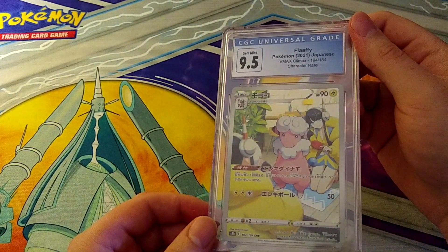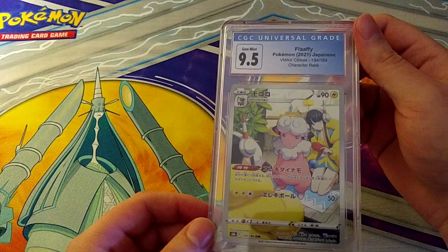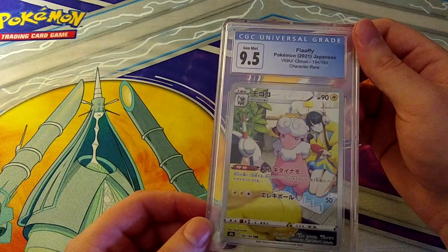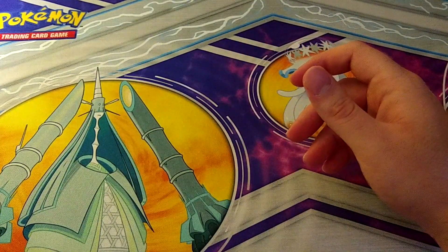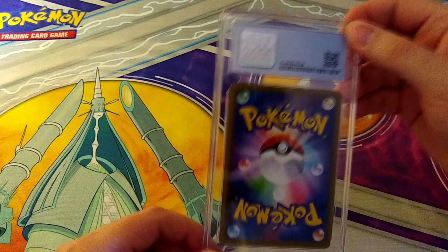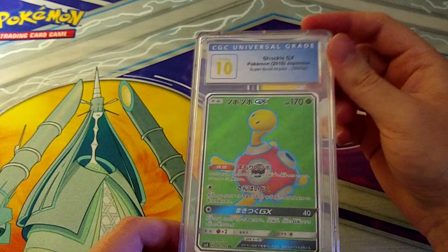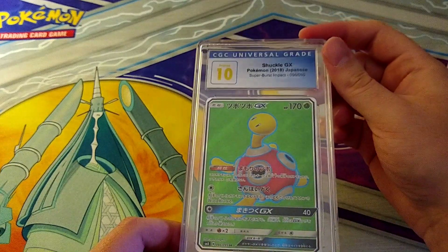9.5 on the Flaffy Character Super Rare — an adorable card, wish it pulled the 10 but they can't all be winners. I don't know if this particular one has made it into an English set yet. Then a Pristine 10 on the Shuckle GX. Don't mess with Shuckle! I love that — I don't know if it's particularly valuable, but I love that it pulled the 10. I might keep that one.